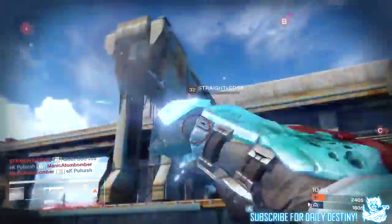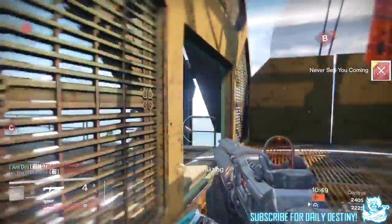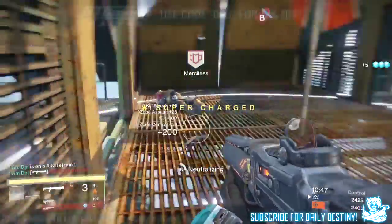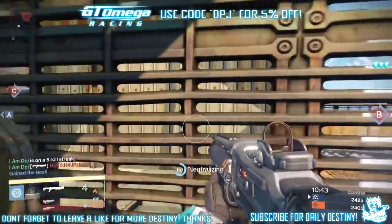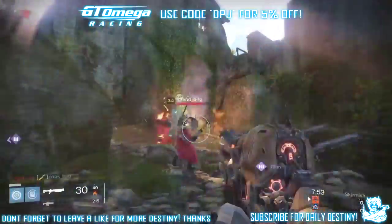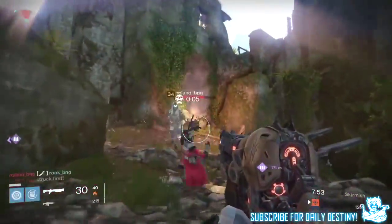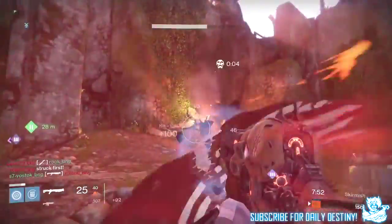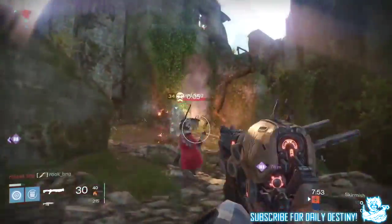From the latest Bungie trailer for House of Wolves — which I will link in the video description if you guys missed it — we get a few seconds of this thing being used in what seems to be PvP on another Guardian, and it's extremely interesting. On screen now I'll show you guys this footage, and you can see it being fired. Like the shrapnel launcher, it seems to fire in a burst.